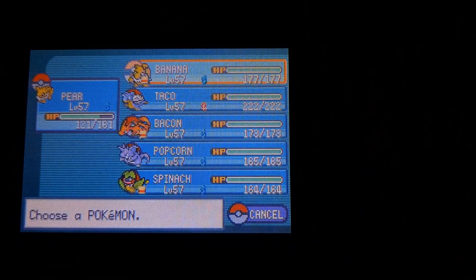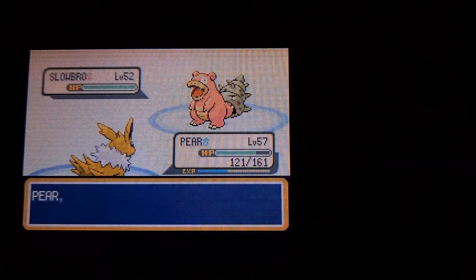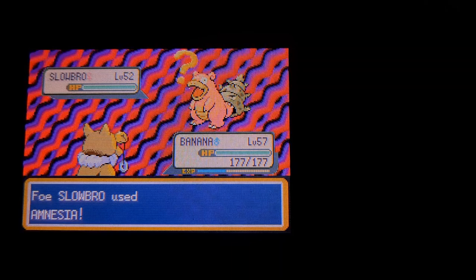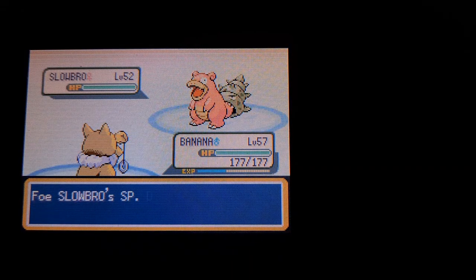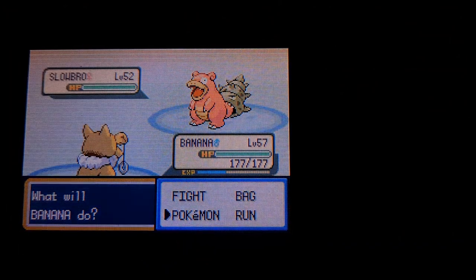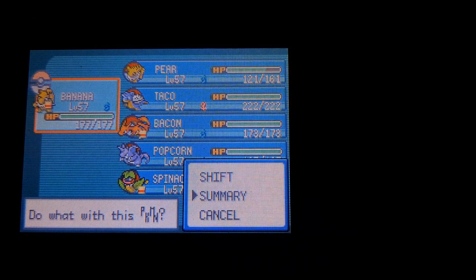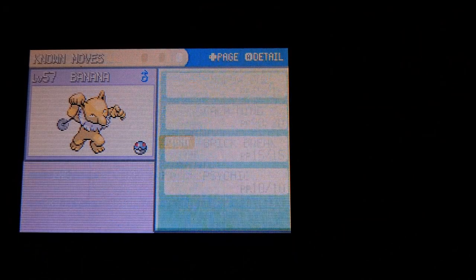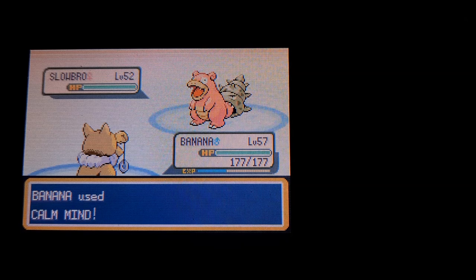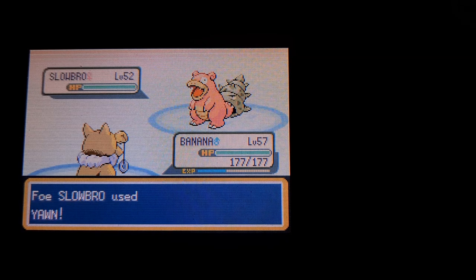Okay, so for Slowbro I had this plan — I hope it works. I'm going for Shadow Ball. He's going to Amnesia up, that's okay, because right now her remaining Pokemon — two of them are weak to Ghost. My Special Defense goes up too, so any moves Slowbro does are going to be minimal. And I can't be put to sleep. So Lorelei has kind of put herself in a tough spot here.